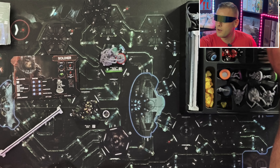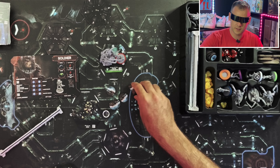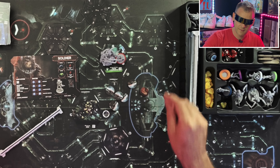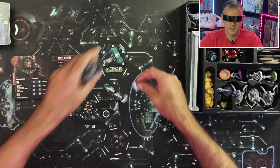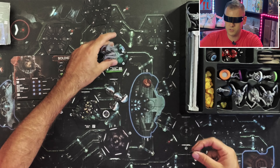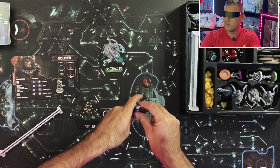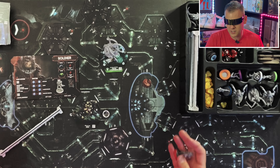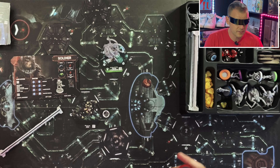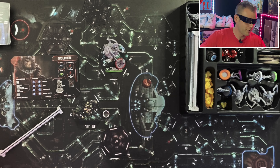You also have corpse tokens — if a character dies, you put the character corpse token there. If an intruder dies, there's a part of the intruder token. You can use these to do research, gain special abilities, and find intruder weaknesses. There are also a couple of special tokens for alerts and airlock controls.